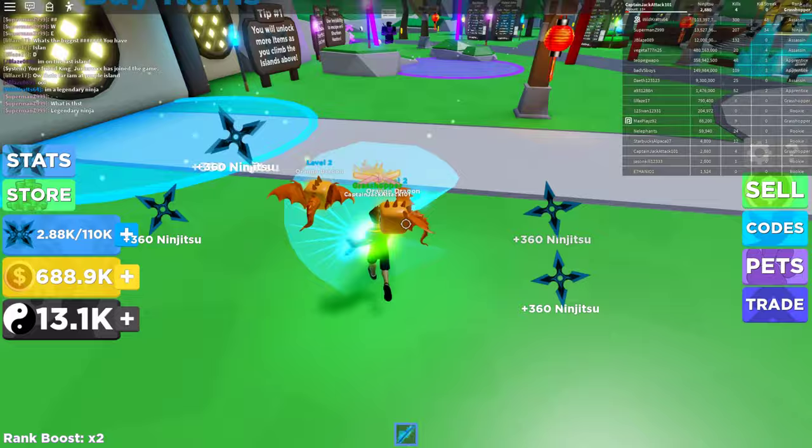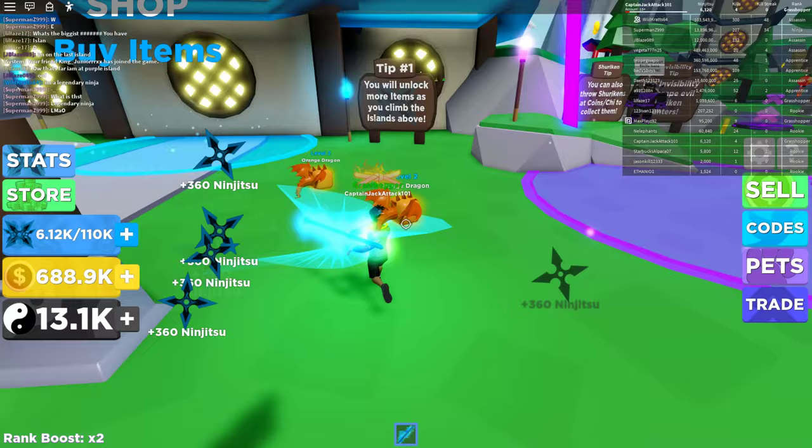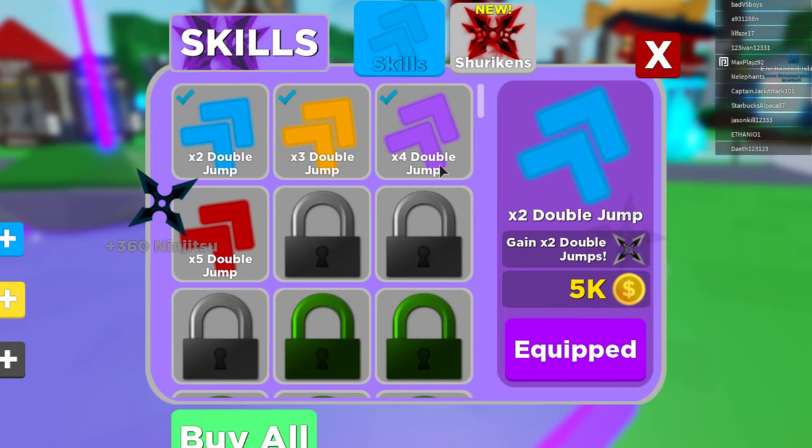You want to keep doing that until you have about 5,000 coins. Then you can go into the upgrade skills, and this is where you can buy all your double jumps — that's the purple portal.